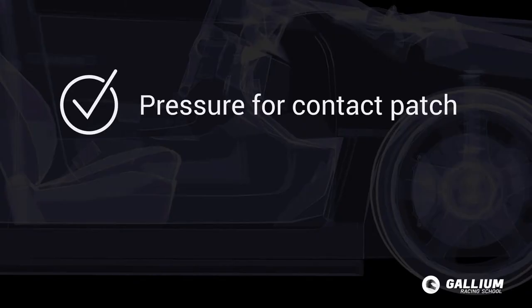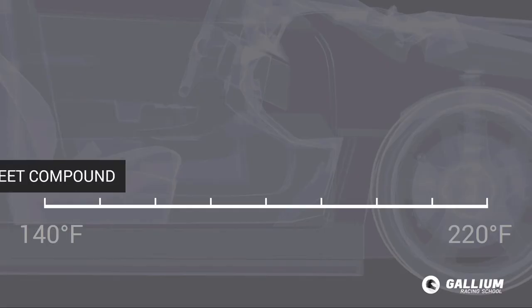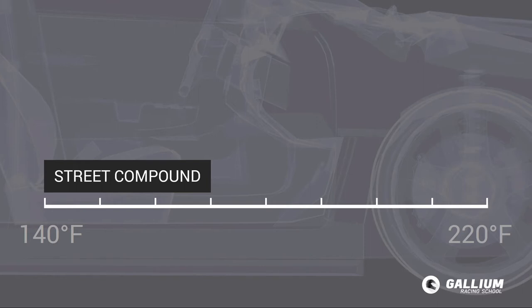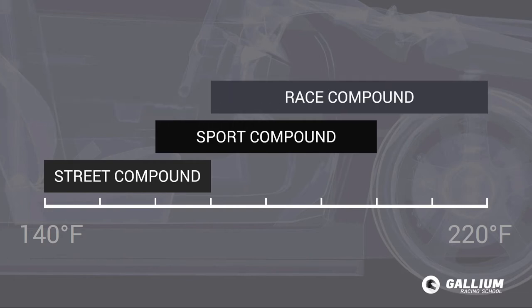Tyres need pressures that suit a maximum contact patch, along with temperatures that suit the compound. In most cases, road or street compound tyres reach their optimum grip somewhere between 140–170°F (60–75°C). Sport compound tyres perform best between 160–200°F (70–95°C), while race compound tyres can run much hotter, often performing best between 170–220°F (75–105°C).